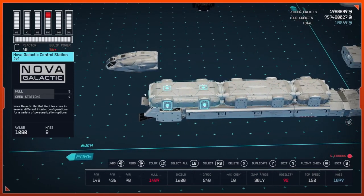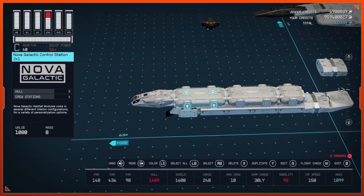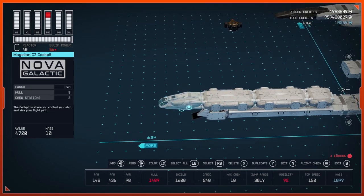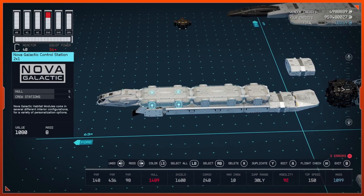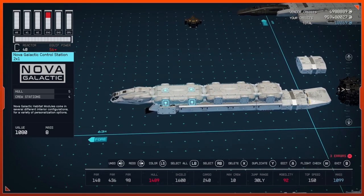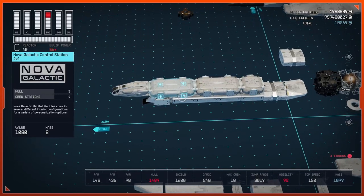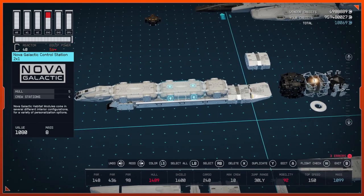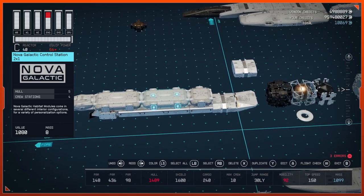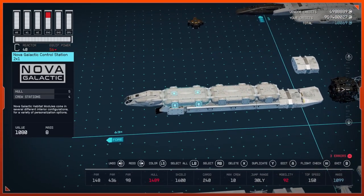I have a 1x1 here because that's where my ladder is. I'm using two control stations because I want at least eight crew members on my ship — I hate having to change my crew every time I change ships. The cockpit I'm using is the Magellan C2, which only holds two crew stations, so I have two control stations giving me eight more. So we have a 1x1, then a 2x1, then a 2x1, and then the Magellan C2 cockpit.